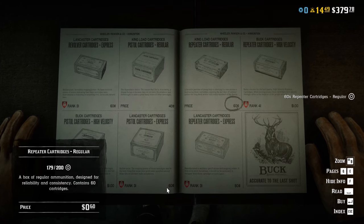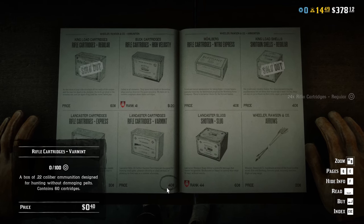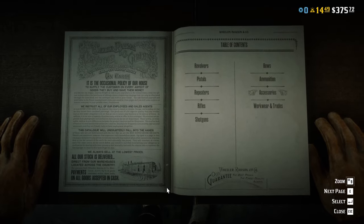You can also access the catalogue to buy ammunition and other things wherever you are, and the items will be delivered either to the post office, your lockbox, or in the case of weapons, to your horse.